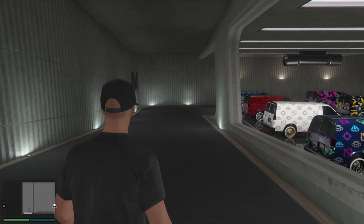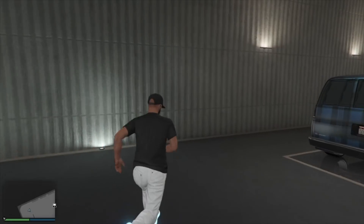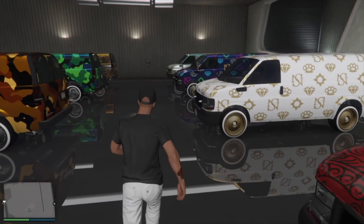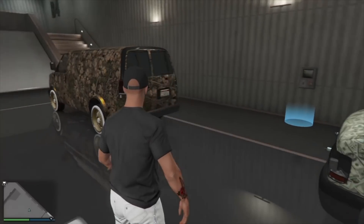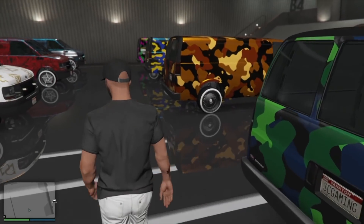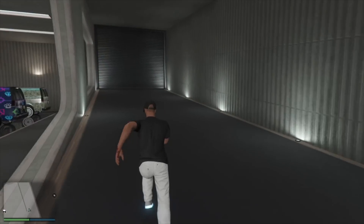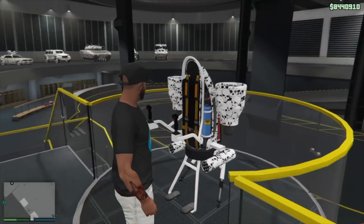Basement level four is the Speedo collection - all 10 different livery Speedos on different wheels. Lots of options. We have all the different liveries: dollar signs, Santanico coins, multicolor, all the colored camos - on different wheel mixtures. Five of them on bespokes and five on originals.